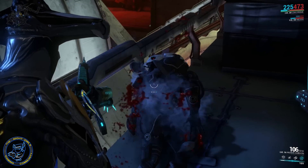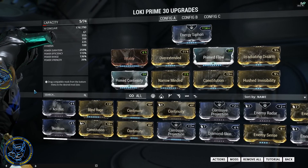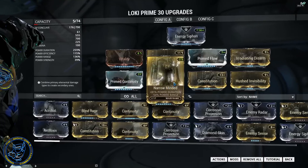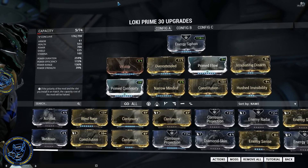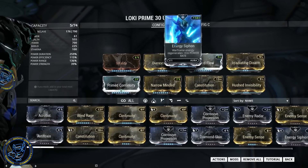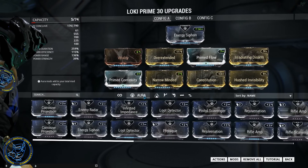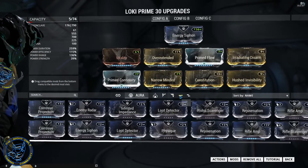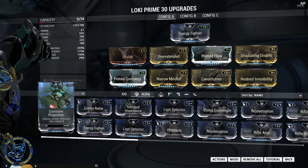Alright, so here we are looking at the Loki Prime setup. I'm also running the standard Loki almost the same way — I haven't forma'd the regular Loki, so I'm missing one of the two mods and have to interchange them. In terms of your aura, I'm usually running energy siphon. It's not a necessity — you can run anything else as a dashed aura, even corrosive projection, since you'll get energy orbs inside the Void. A loot detector works if you're looking for loot, and there's also shield disruption, sniper speed, holster sprint boost — a million different options.